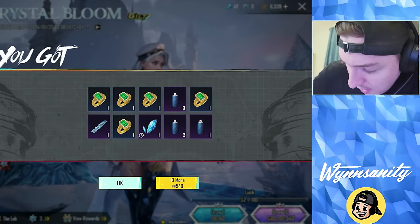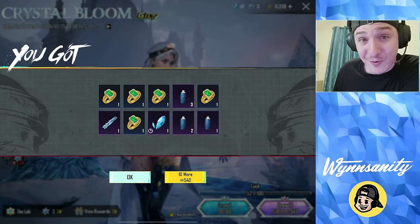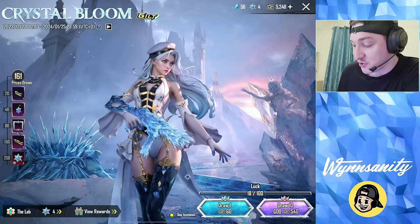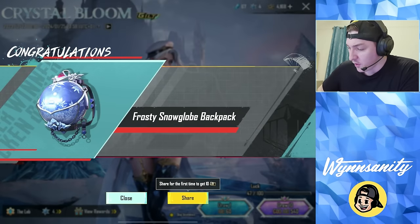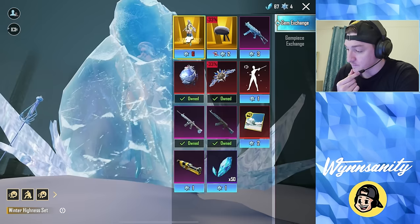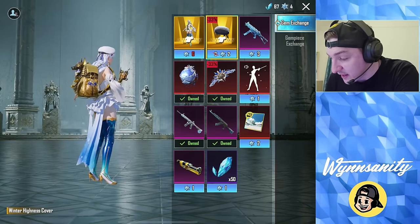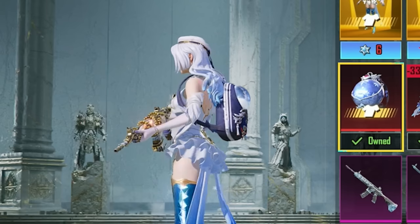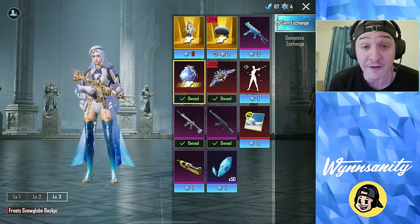PUBG Mobile, I have an idea - how about you just give me the ultimate right now? We don't have to buy it, you can just give it to me. Another material - we got a backpack! A Frosty Snow Globe backpack - I'm actually kind of curious to see what that looks like. Let's check out the ultimate on Victor here. Not bad, I like the hair - kind of getting more frozen Elsa vibes. Even the Pharaoh backpack looks fire on this ultimate.